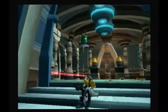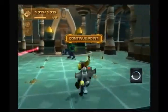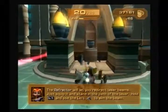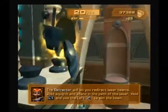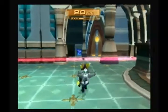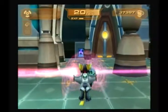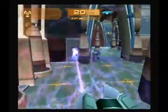So this is our first gadget, which gets the fine bulk animation. I don't get it. But yes! The Refractor will let you redirect laser beams. Just equip it and stand in the path of the laser. Hold L1 and use the left analog stick to aim the beam. So this is our puzzle gimmick for this game — the Refractor. As Sasha carefully explained, we can now redirect lasers.